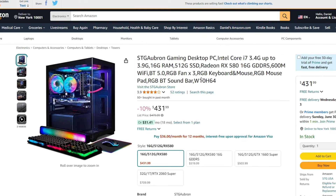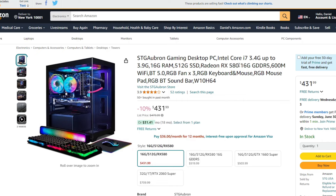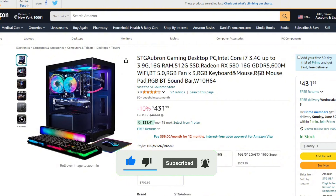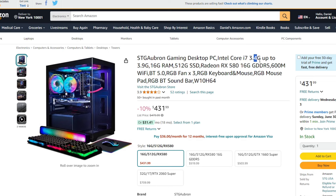Let's get right into the video. First off, we have the STG Aubron Gaming Desktop PC, Intel Core i7 3.5GHz. This PC is pretty good. It's $430 and it's actually on 10% discount on Amazon right now. It has an RX 580, which is not a bad GPU and it's pretty good price performance.